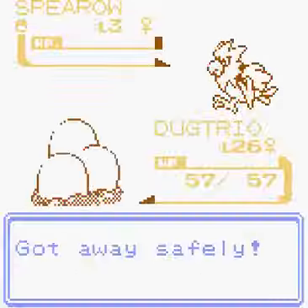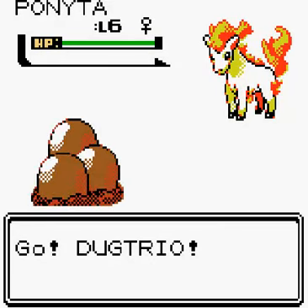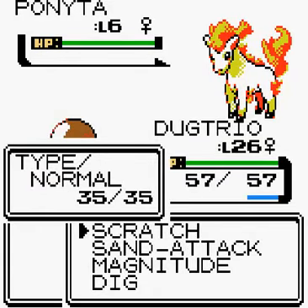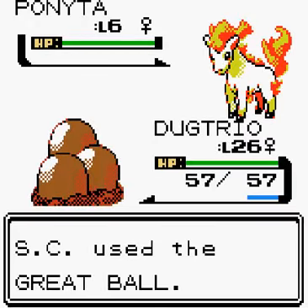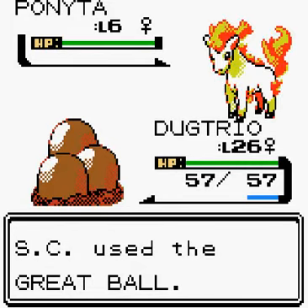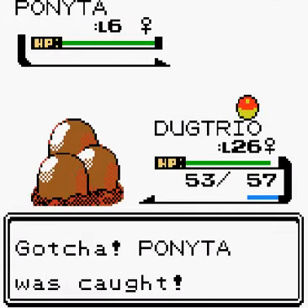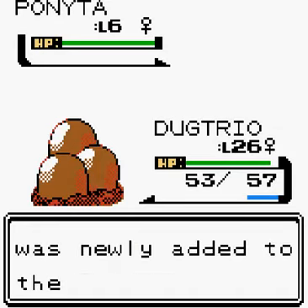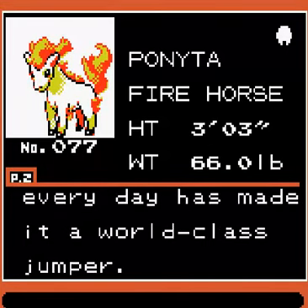Let's see if there's a Pokémon I haven't caught. I have a Spearow already. Oh — a Ponyta! I haven't been here in the daytime, so I haven't seen this one. Anything I do is going to kill it, so let's just throw a few Ultra Balls and hope. It's only level 6 after all. It worked — Ponyta was caught, just took three Great Balls. Fire Horse, three foot three, 66 pounds.